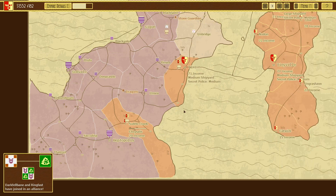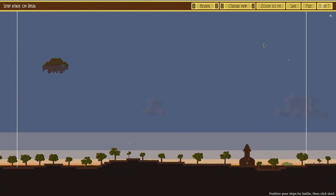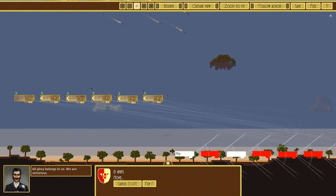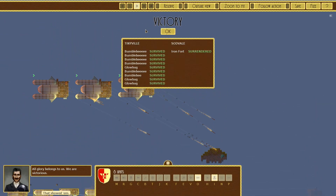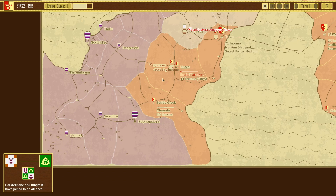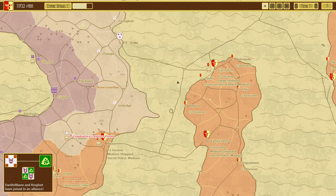We'll have to counter-attack before they get too close. It's just going to be this simple building. Get in — yes, victory! You're just wasting my money — that is so annoying, because I've just lost the upgrade basically for nothing.